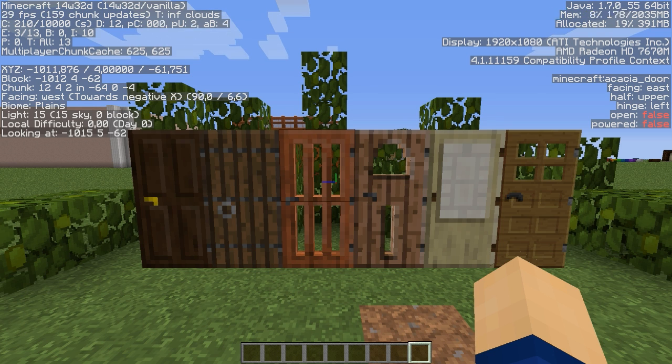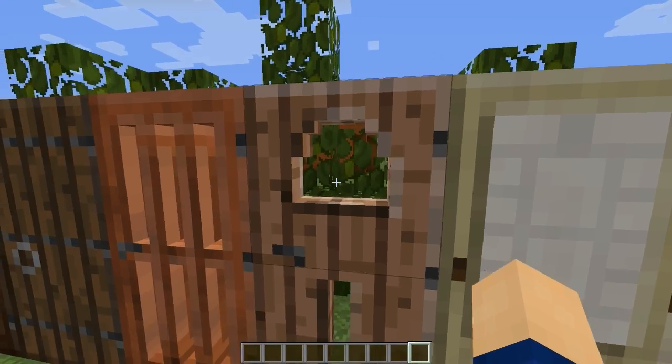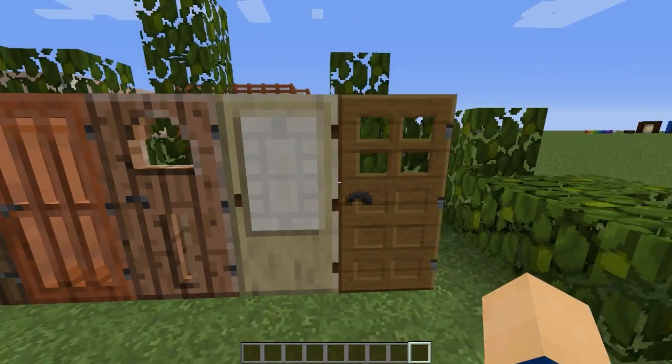We got 5 new doors from 5 wood types. Here we got the regular old one, which is kind of 2D-ish, and the newer ones are 3D, so you can actually see what's happening inside of the door, and that is of course really nice.